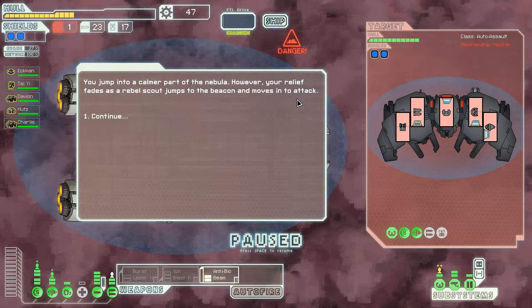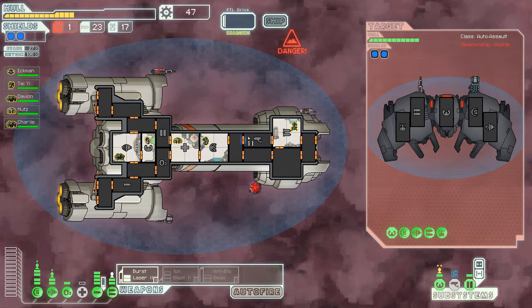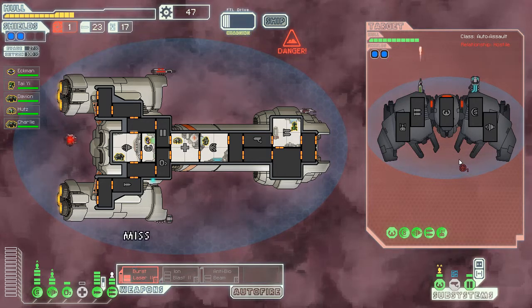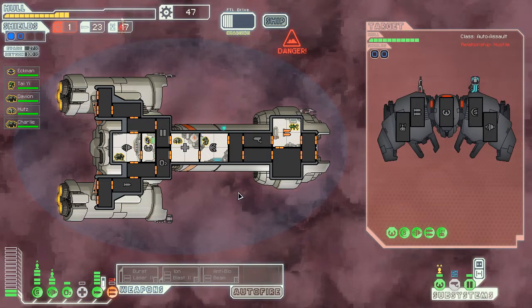Moving on to this area — well it's not gonna be too useful against this guy, so I'm gonna switch it over to the burst laser. Oh boy, if they get through our shields that thing's gonna do a lot of damage. Let's hopefully get some fuel when we destroy this thing — that would be useful. Speaking of shields, got back up just in time.